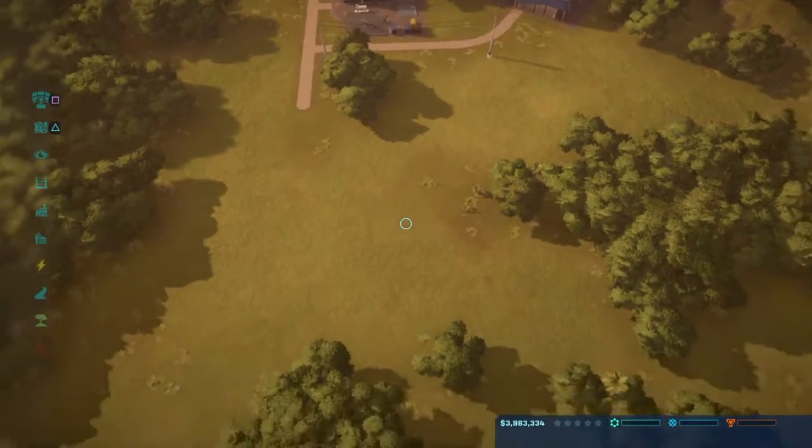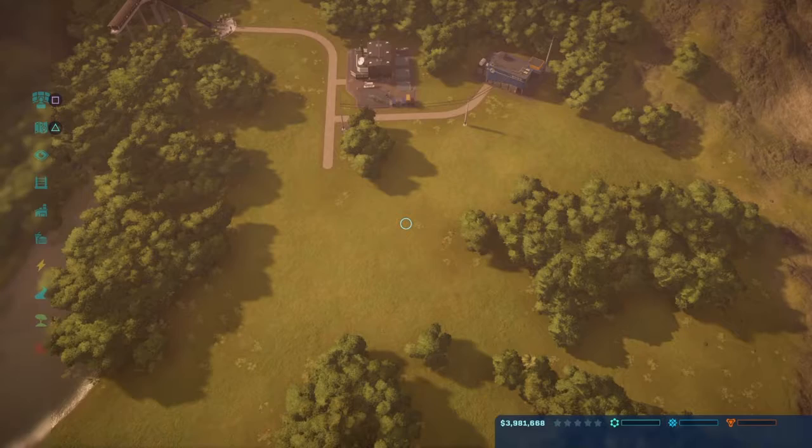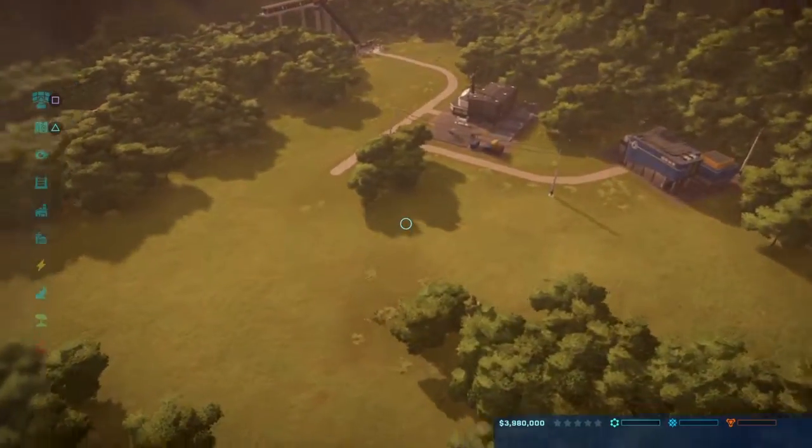So what I then did was obviously build the raptor enclosure and hope for the best. The raptors got out, I didn't yet have an ACU building, and we were losing money faster than I could gain it. So the park failed, guys - there's no way to recover.